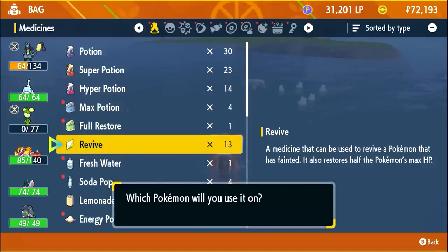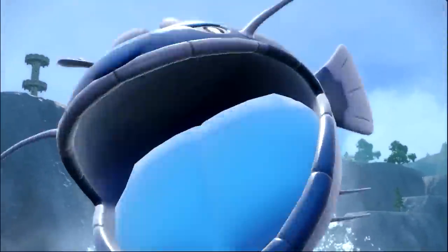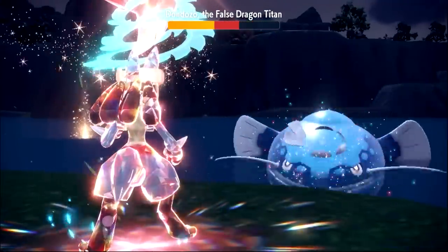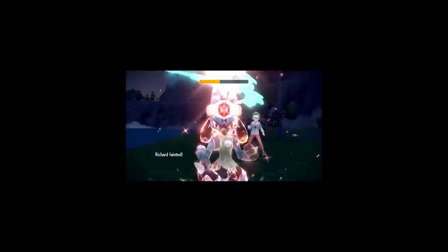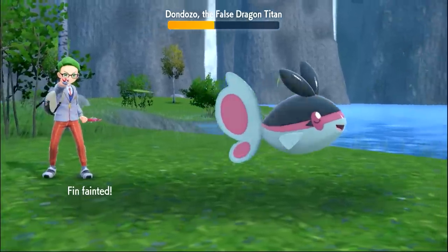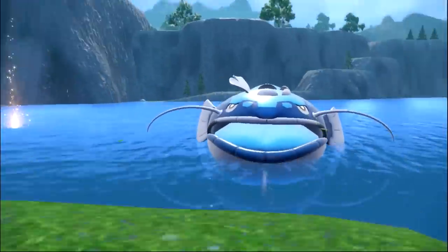I didn't train up at all after the Great Tusk fight, so I was still level 46. The Titan battle didn't go too well — I Metal Sounded and almost got one-shot, so I went for Terastallized Aura Sphere, which only did about half. That let Dondozo knock out Lucario. I had to sacrifice three of the Pokemon in my party to get a clean switch, but you don't gain experience from this fight anyway, so it didn't matter.